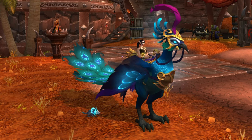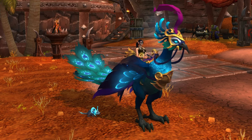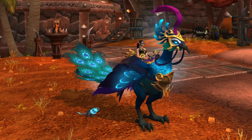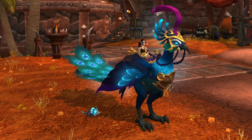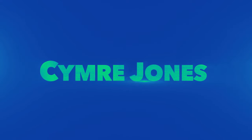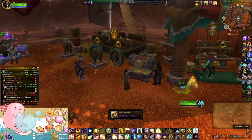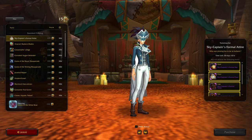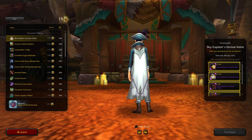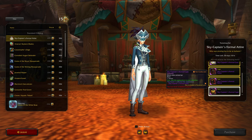Hey guys, today it's the second of the month, at least for oceanic servers, so that means there is a whole new inventory in the trading post for March. If you'd like to see what's on offer then please keep on watching. Let's pick up my initial 500. This month we have the Sky Captain's Formal Attire, which actually looks pretty cool - you can see all the items over here.